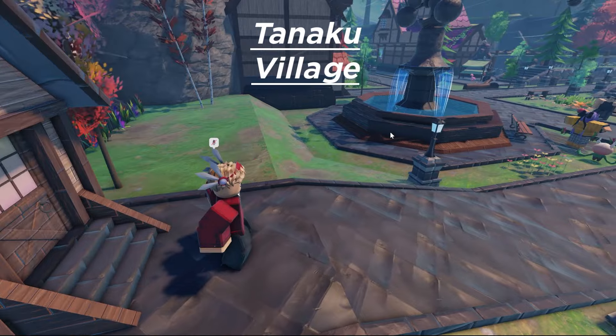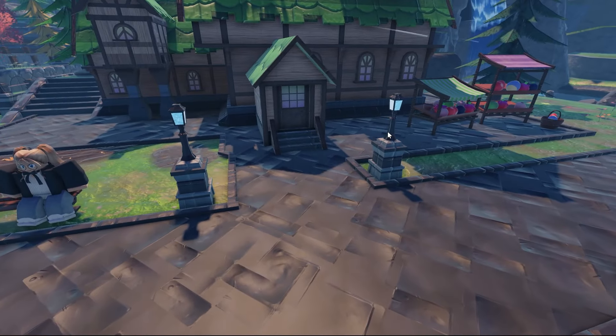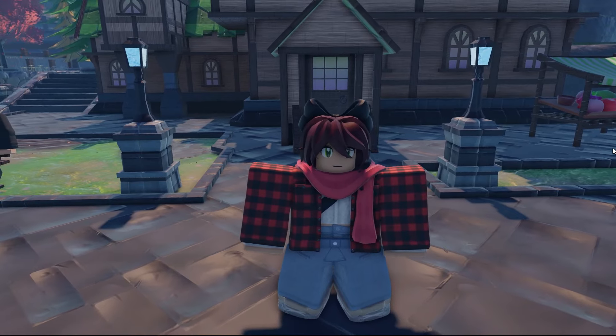Dual Ram can be obtained by evolving Mangshou, available on Route 3. Starting off the top 5 is Zestrick. I personally got to use Zestrick during my playthrough, and getting to use him first hand, I can personally vouch that he is very good.